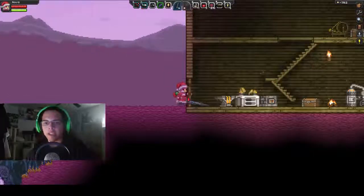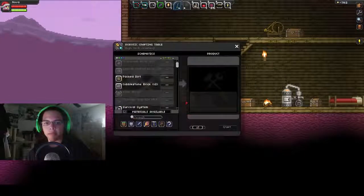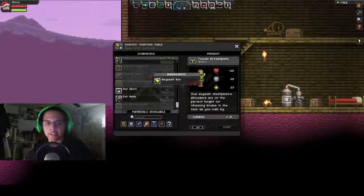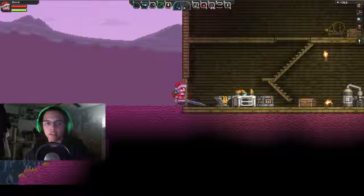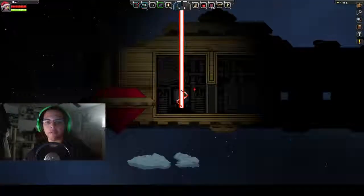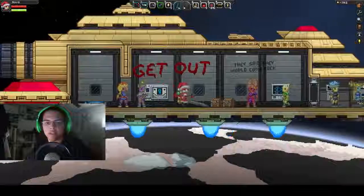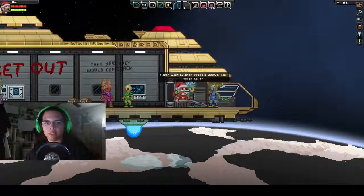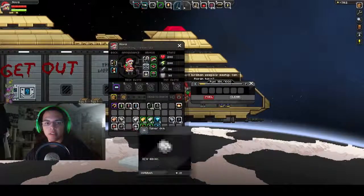Wait, not yet. I want to see what new armor I can make before I go. I can make the toucan stuff if I find Aegis Alt. Alright, time to go look for it — that's going to be in the X sector. I don't even think I have enough fuel to go to the next area, so coal might be our next priority.